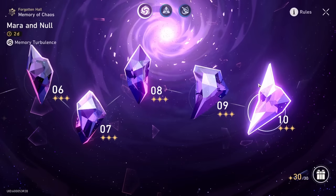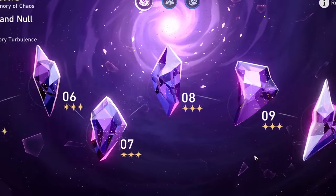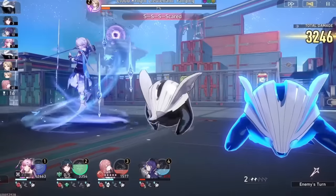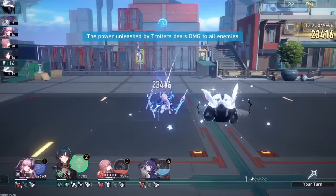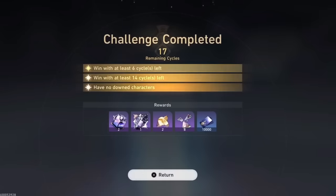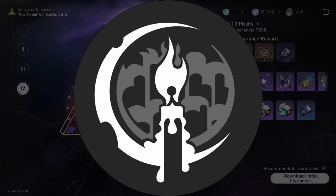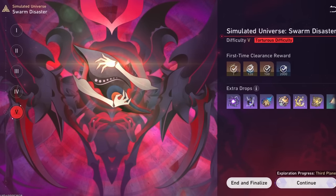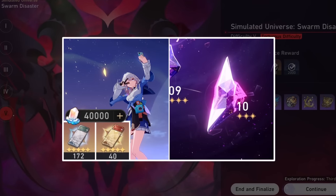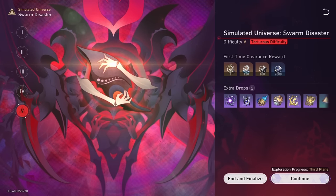For Memory of Chaos, I've been clearing it ever since the first month. I'll make an auto battle guide because it's very easy to just completely auto Memory of Chaos. The end game of any gacha or turn-based RPG is to beat the game without playing it. For Simulated Universe, all five levels cleared. For Simulated World 7, run either Nihility or Remembrance and you can basically auto the whole thing. I also make fun challenges like beating Honkai Star Rail without pulling characters and Swarm Disaster guides, so do consider subscribing.